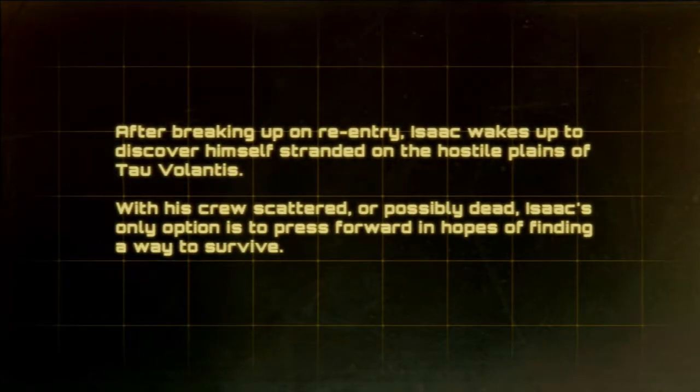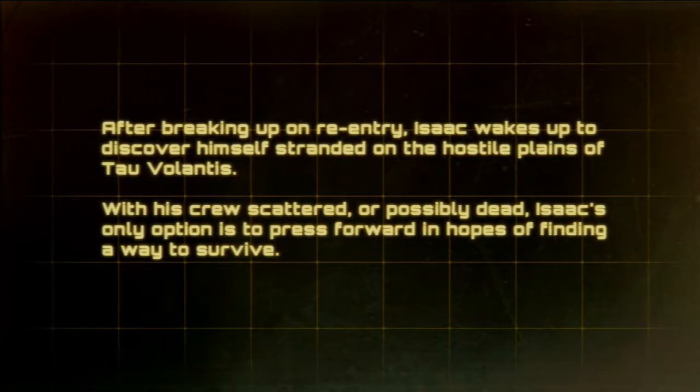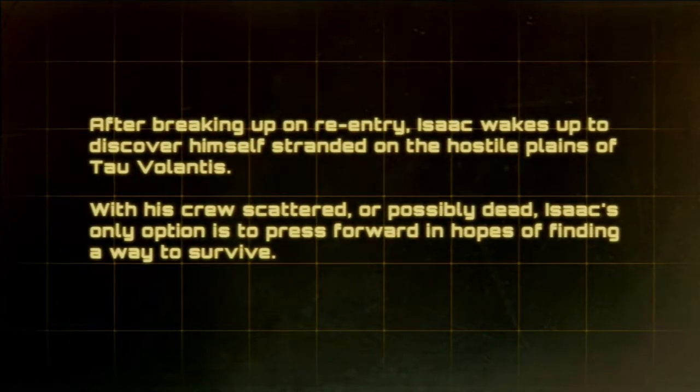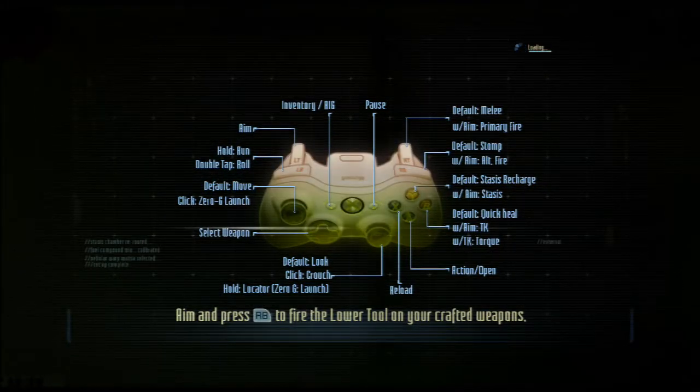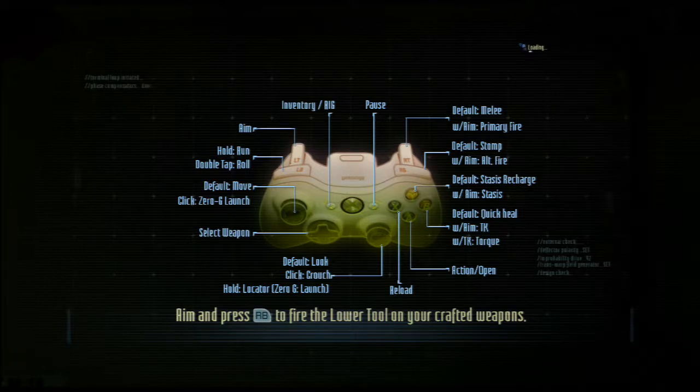After breaking up on re-entry, Isaac wakes up to discover himself stranded on the hostile plains of Tau Volantis, with his crew scattered or possibly dead. Isaac's only option is to press forward in hopes of finding a way to survive. Alright, starting game — let's go!